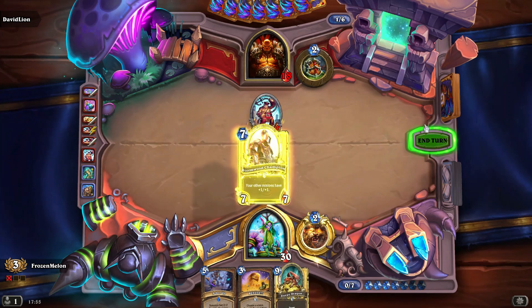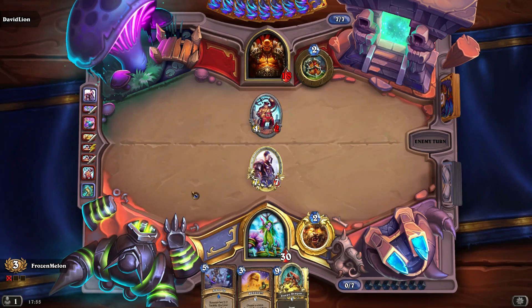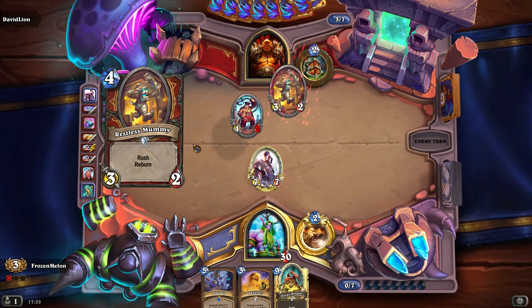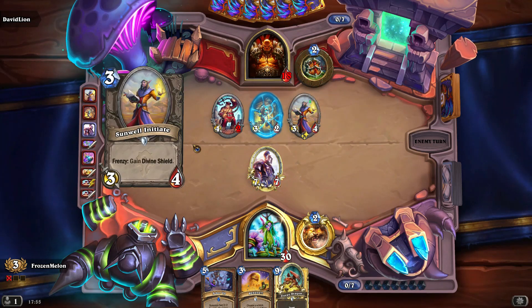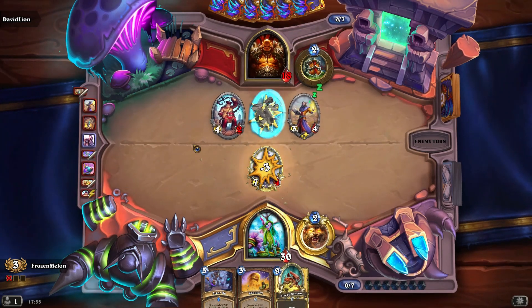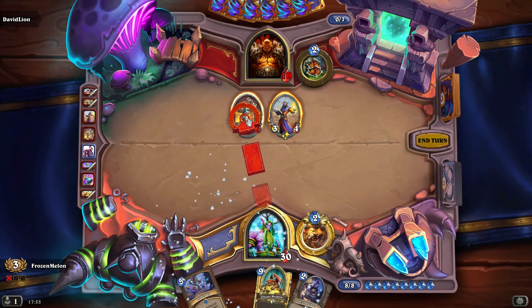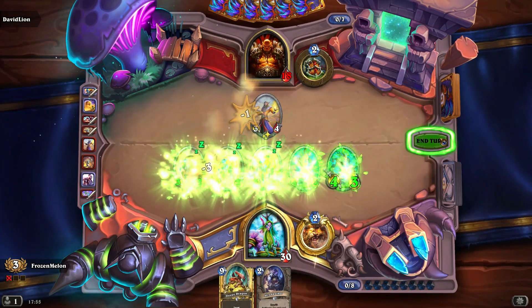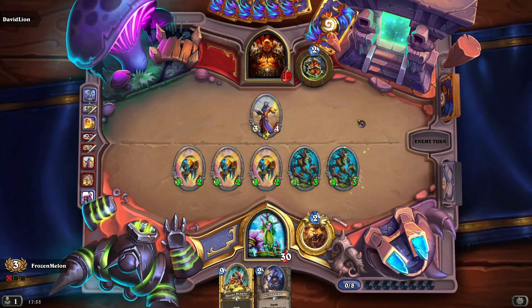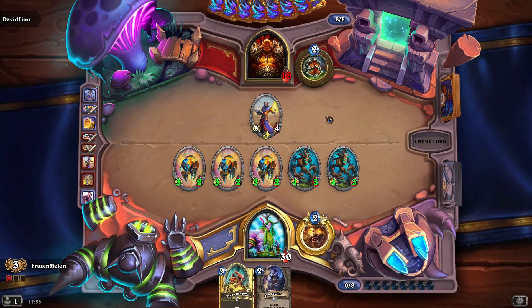Just going to play the biggest thing here. Next turn we're playing the Bees and Arbor Up. This is quite a fun play — kill the one-health minion, play Arbor Up, and now we can play out quite a nice board here. Astonishing — and give his minions Divine Shield. Does he have an answer for this board?